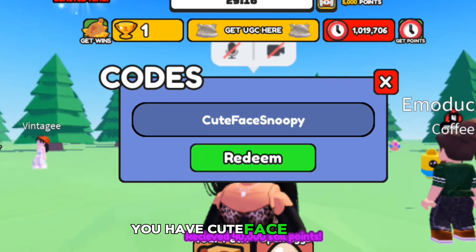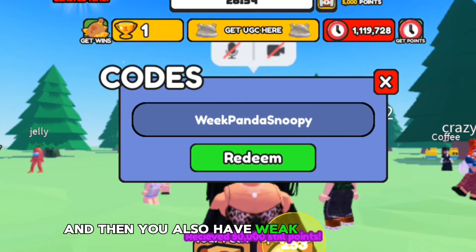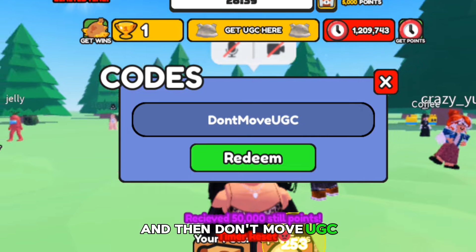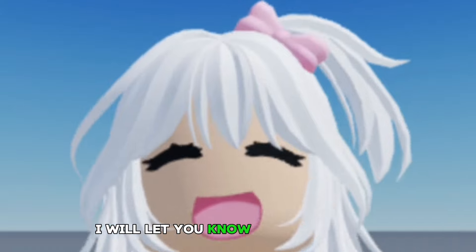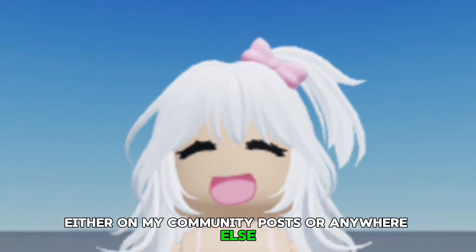Here are the codes: CuteFaceSnoopy, PandaDon'tMove, WeakPandaSnoopy, DocCuteDon'tMove, Don'tMoveUGC, and NewHairSoon. That's all of the codes I have for today. If I get more, I will let you know by posting them on my community posts or in videos.